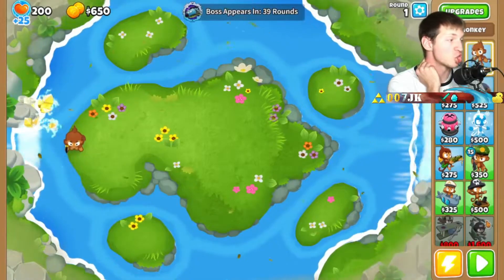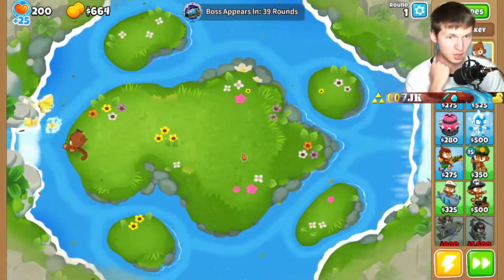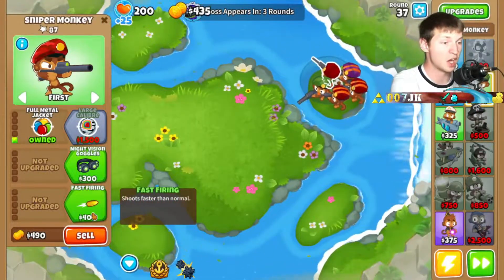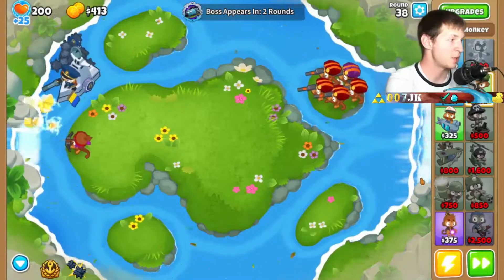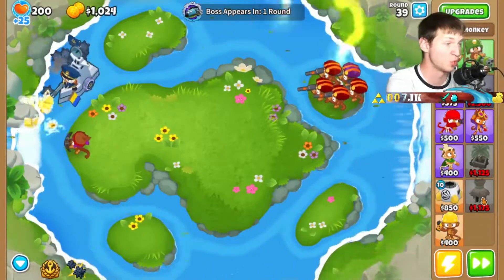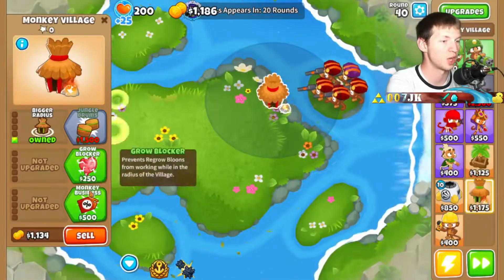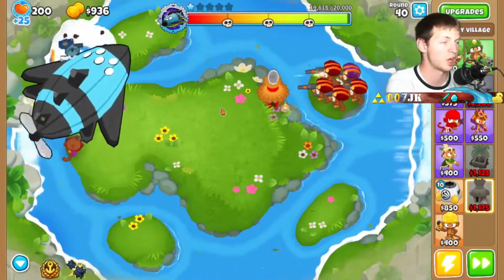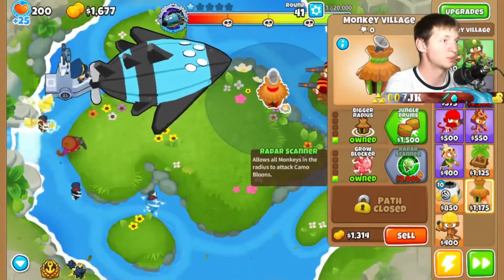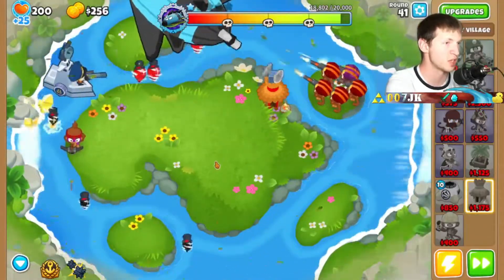Let's try starting out with just snipers and leveling them up as far as we can. Only four rounds — this is not going to be easy at all. Next I'd like to get the radar scanner down so I can hit camos, because the camos really wrecked us last time and I totally did space it. There he is — the big bad — at least we're doing a decent amount of damage, and now with radar scanner those guys can hit camos.